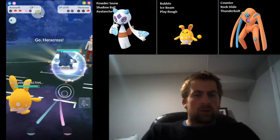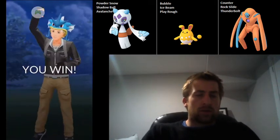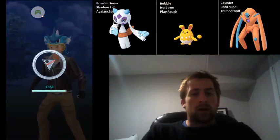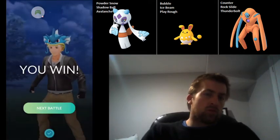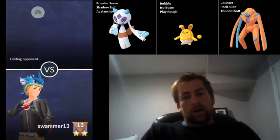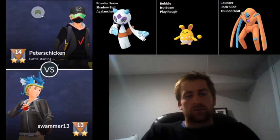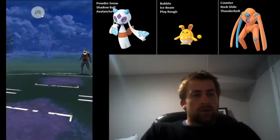We're going to swap into Azumarill. They've got a Heracross in the back, which is a pretty spicy pick, but it does not have a good matchup against Azumarill — both Megahorn and Close Combat are resisted, and Play Rough deals super effective damage. My opponent goes ahead and concedes that match, so a good solid win there.